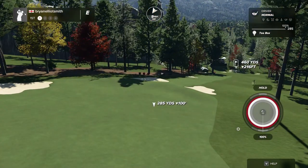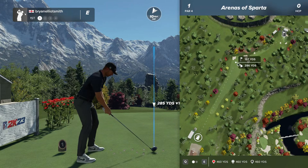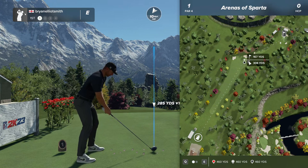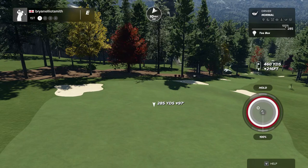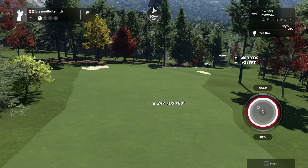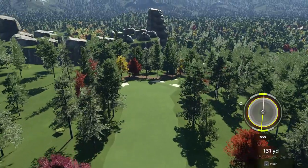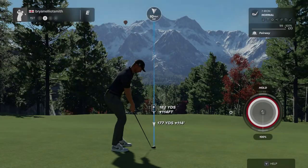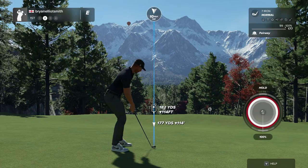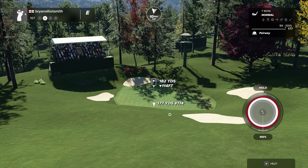This first hole is a par four and I know it's a dogleg right, so I want to play a wood rather than a driver — probably want to end up around about here to miss those bunkers. First time I played this I did end up in that bunker. Then you've got a downhill approach to the green. I'm actually using the three-click system and I really like it. I'm getting a new love for the game with this — I seem to be a little bit more consistent with it.